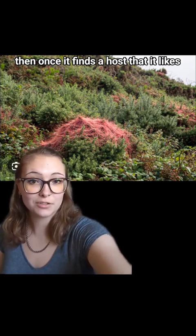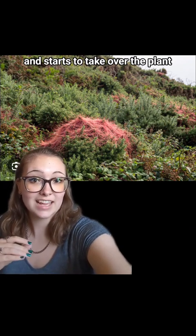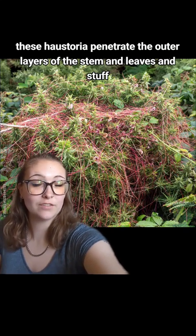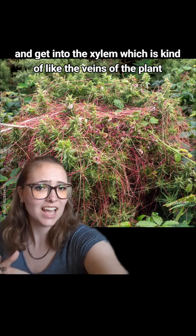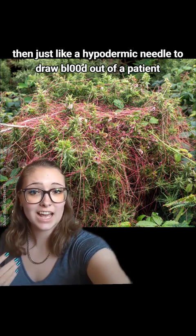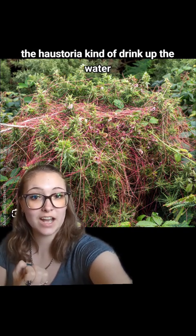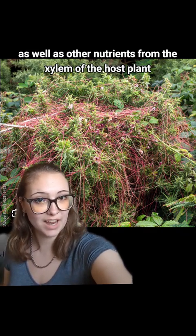Once it finds a host that it likes, it sends out these root-like filaments called haustoria and starts to take over the plant. These haustoria penetrate the outer layers of the stem and leaves and get into the xylem, which is kind of like the veins of the plant. Then, just like a hypodermic needle drawing blood from a patient, the haustoria drink up the water as well as other nutrients from the xylem of the host plant.